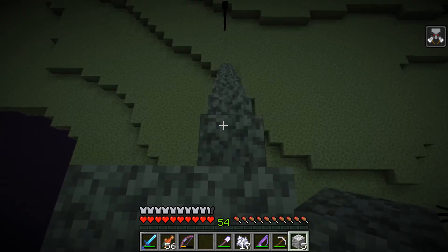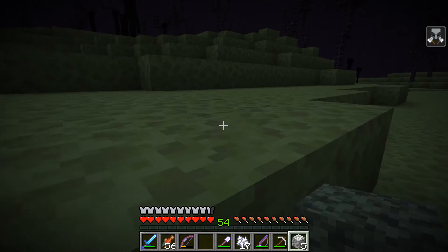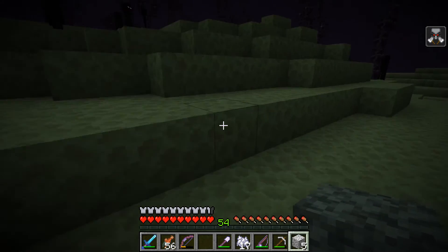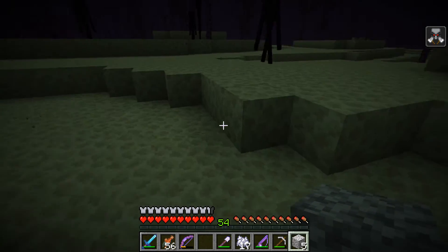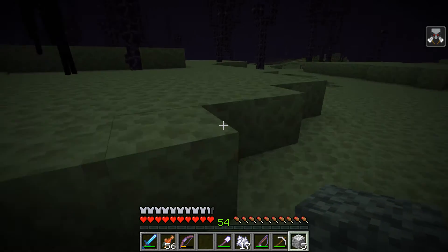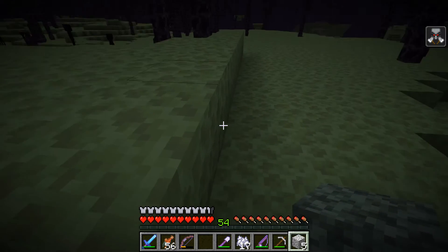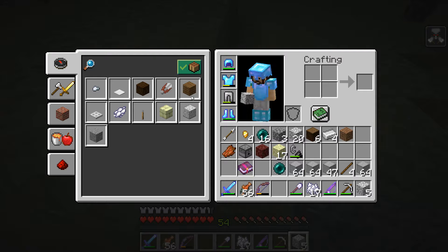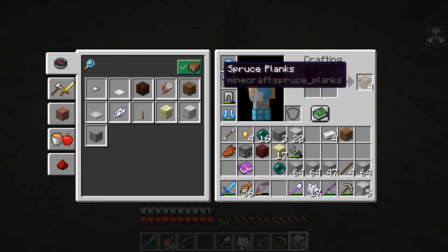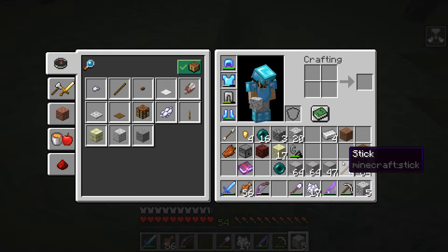There we go, beautiful. Now, come to think of it, I just realized I don't remember how to return from the End. I'm not very often here — this is a terribly creepy, scary, dangerous place for me. And I just realized I didn't bring any torches. But I've got plenty of this... let's see — I thought I had a shulker box full of coal.